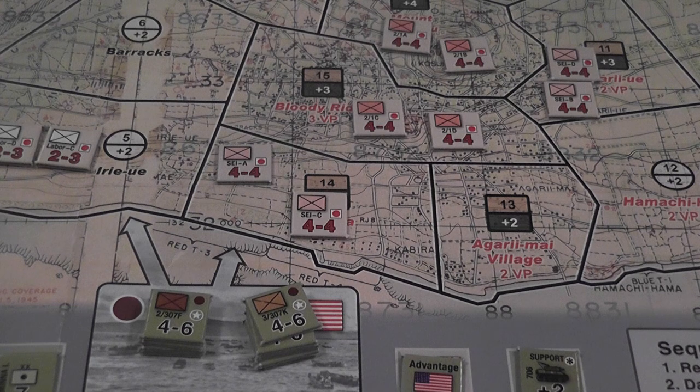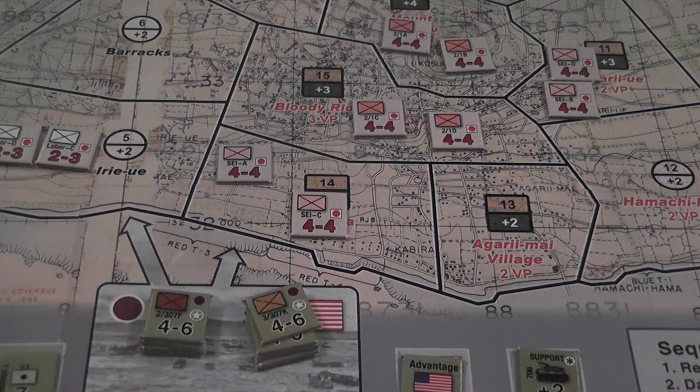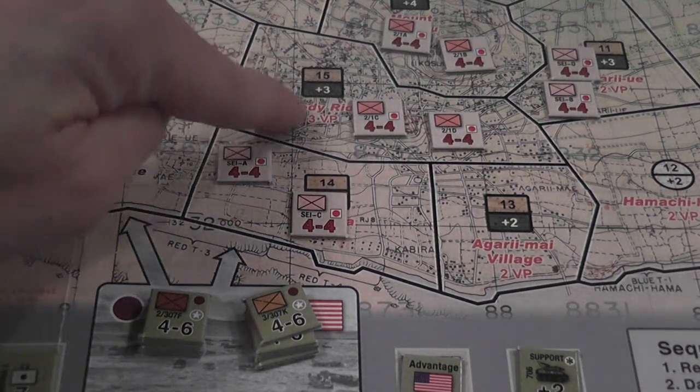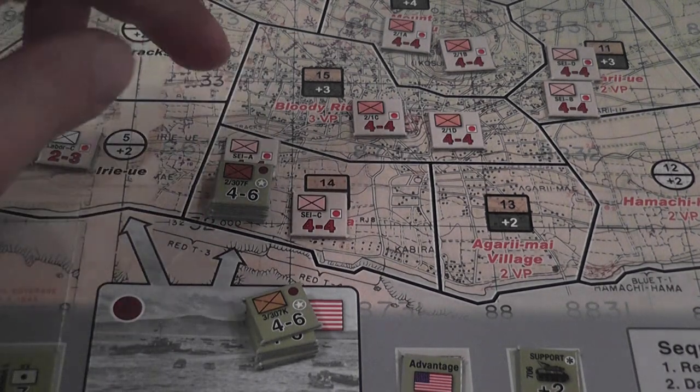The main type of impulse is the assault impulse, where you activate your units to move and possibly attack. To activate your units for an assault, you choose an area and activate the units there — approach areas also count for this purpose. When you activate units, you can move them up to their movement allowance, which is the number printed in the bottom right corner of the unit. Entering a new area costs movement points — movement points are not based on terrain, but the cost may be affected by the presence of enemy units. It costs more to move adjacent to enemy units, and even more to move into areas containing enemy units. When you move, you may start an attack by entering an area containing enemy units.